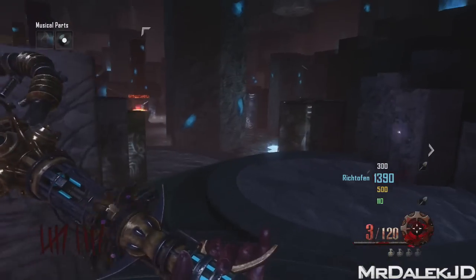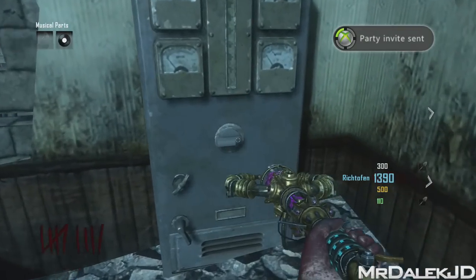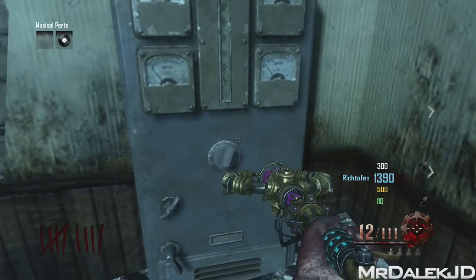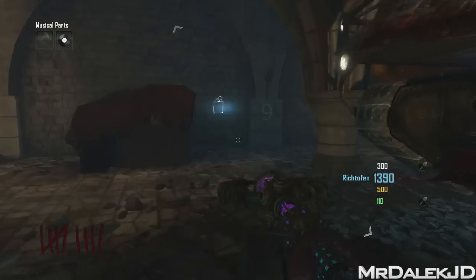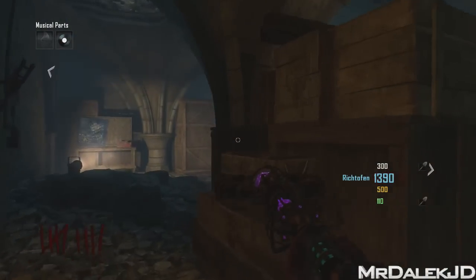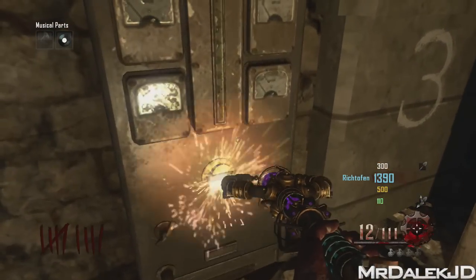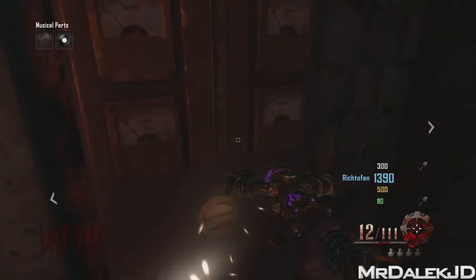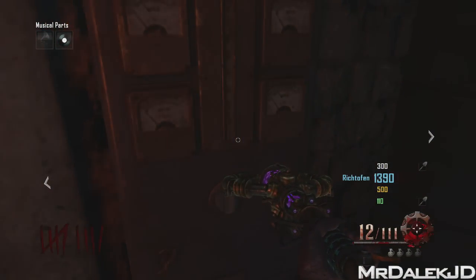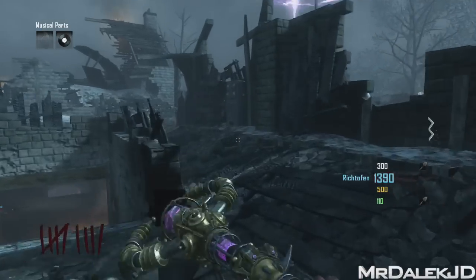Once that's done, head back up to the map and find the flickering switches. I'm not sure if they appear in the order shown in the video, but go around the map and look for any switches that are flickering — all locations are in this video. If it's flickering, switch it off and the next one will flicker in a different location. You know you've done all of them when you hear that sound.